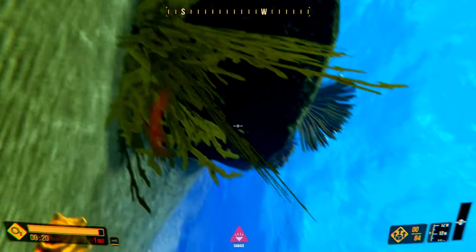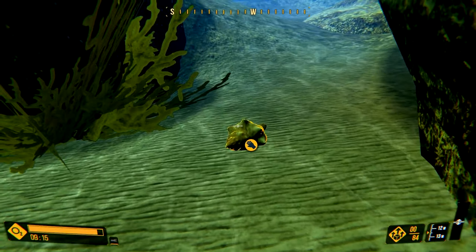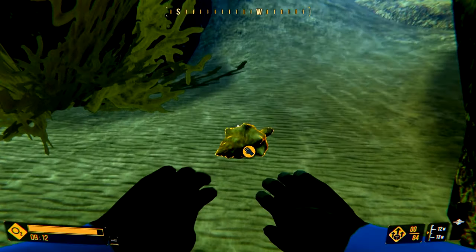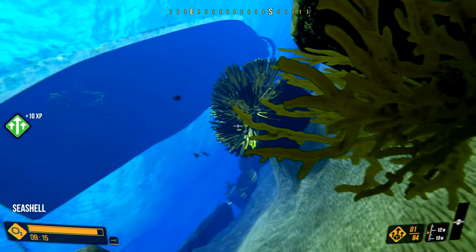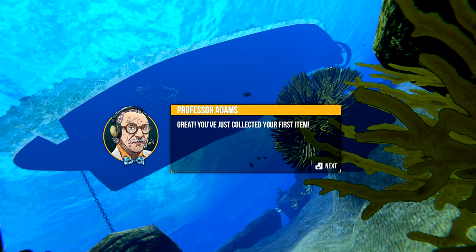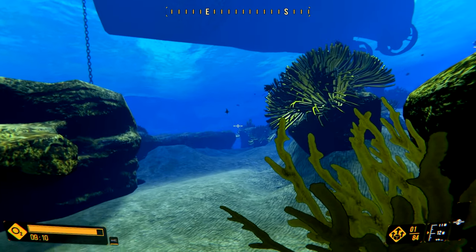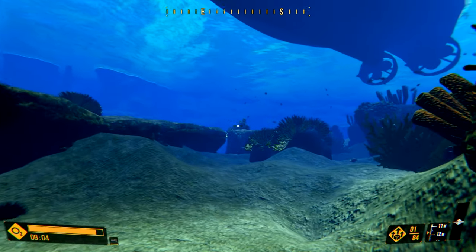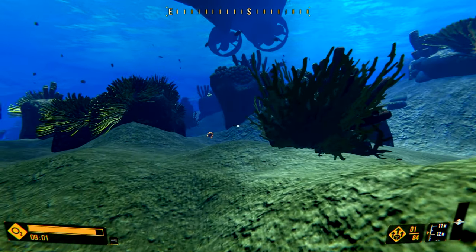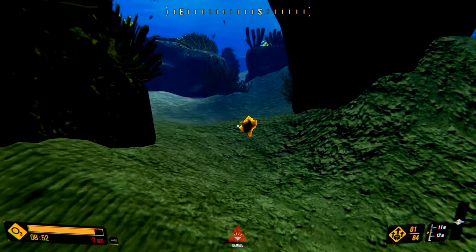That looks like something. The controls are going to be a little awkward here. Pretty sure it's easier to swim in real life underwater than to try to simulate it. Great, you've just collected your first item! Keep an eye out for other items and try to find that container. There's an unspoken rule that all simulator games have to have an ugly but functional UI — bare-bones, it works and conveys information, but that's it. Definitely not the prettiest underwater game.